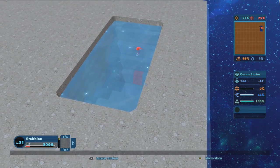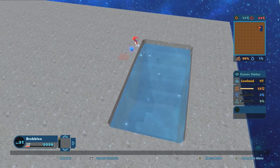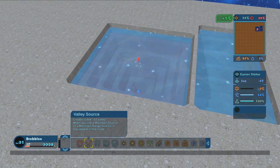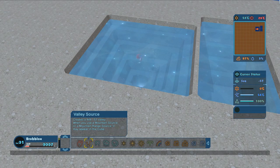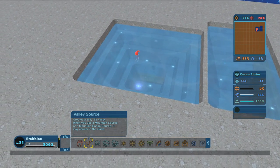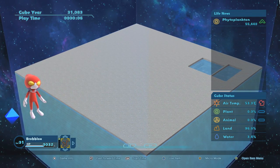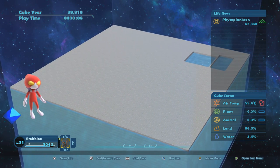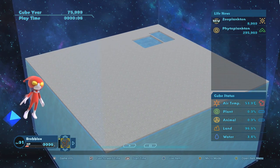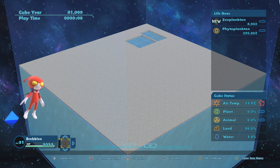So the first step in getting dinosaurs — who knew — was to get a whole bunch of mold at the bottom of the ocean. I'm going to use an item called a valley source to create the valley. That takes us down about where we want to be. Now we've got the temperature low enough. We should end up with a lot more phytoplankton, and something new might show up if we wait long enough. I think when we get to 150,000 phytoplankton, a creature called zooplankton will show up — and there it is right there. Zooplankton is next up the list.